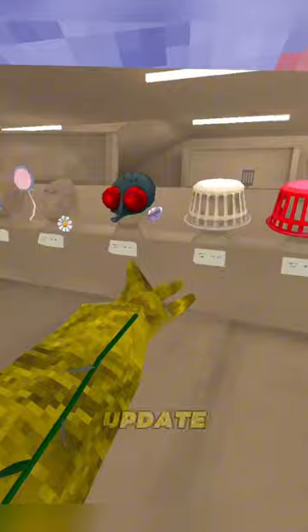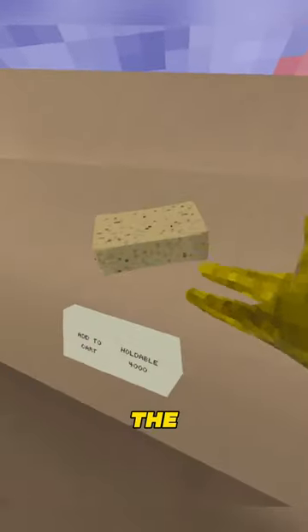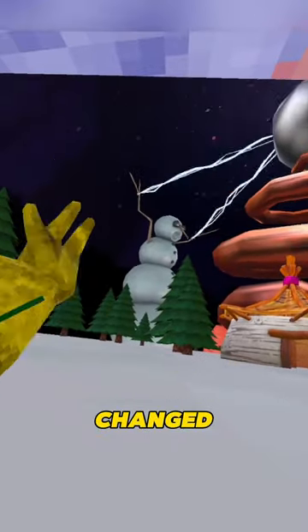They bring back all the house update cosmetics — the frying pan, this roll, and the disgusting stuff. And probably the biggest part about the update, they changed the rotating map.